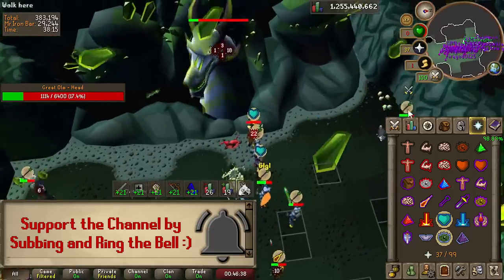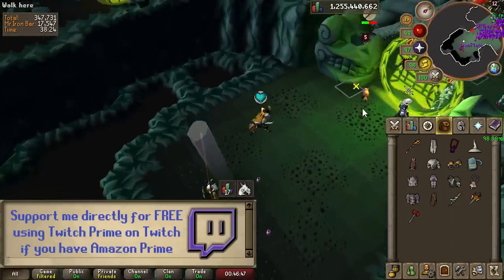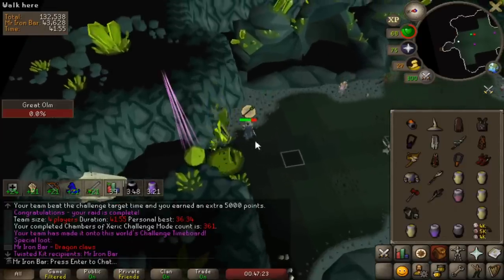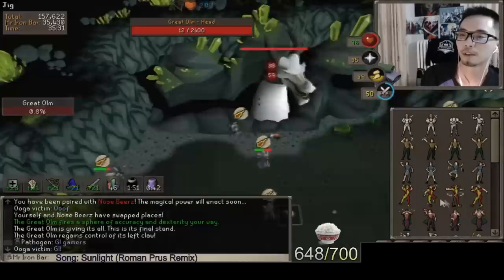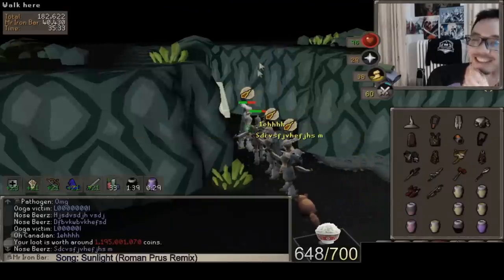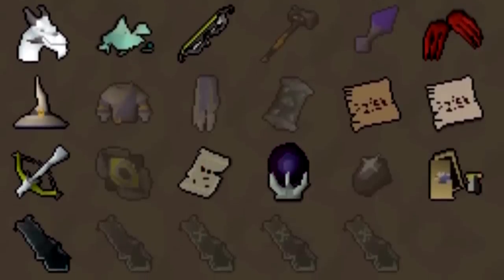I've done some Chambers here and there after the collection log update, mostly because of my Twitch livestream viewer events that I do once in a while. We take viewers, friends, and occasionally learners to these raids for fun. I managed to fill quite a few slots this way throughout the years. Also when Ancestral kits came out I did some challenge modes as well, which gave me some slots back too. The biggest time saver was the twisted bow log slot I filled back in the Ancestral kit grind. Overall I filled five unique purple slots before this video.